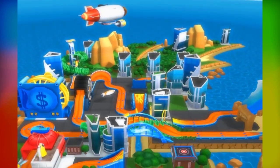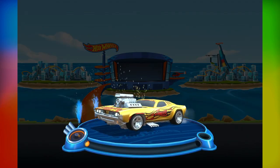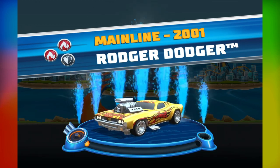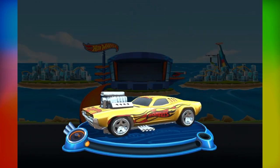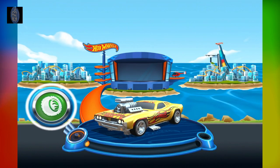So first up, you're going to want to head over to Hot Wheels Unlimited. Check out this ride! Roger Dodger's a classic — power, speed, and style! I mean, have you seen that engine? It can be all yours for some red wheels! Let's go get some!